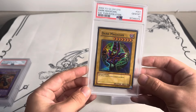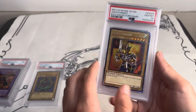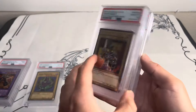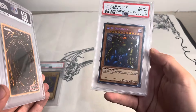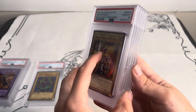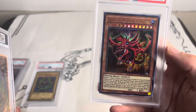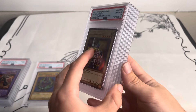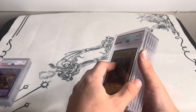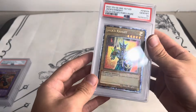We have a SYE Dark Magician PSA 10 super rare from 2004. A couple of collector rares here: Jack's Knight, Imperial Bower, Queen's Knight, Gate Guardian — this is the Metal Raiders 25th Anniversary PSA 10 — and then King's Court Slifer, which is the pharaoh's rare. Really hard to capture those five collector rare cards on camera, so the pictures on the eBay listing might not look great but hopefully you can see the quality here from this video.